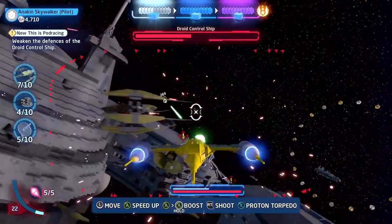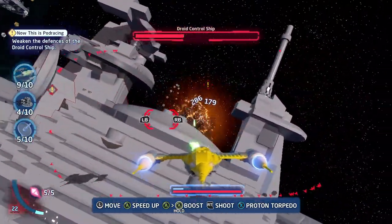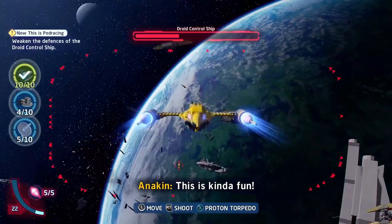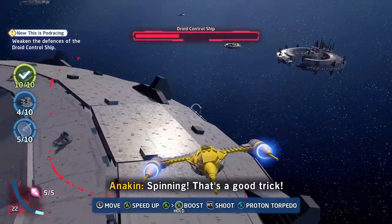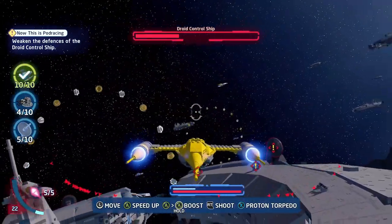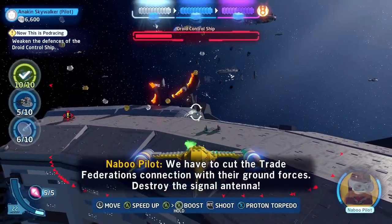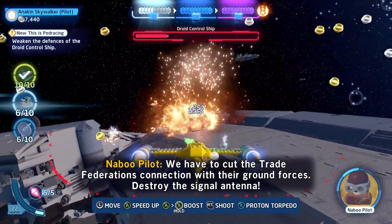We want to take down some vulture droids as well, and do a bit of fancy flying. Can't play as Anakin and not do some fancy flying. We have to cut the Trade Federation's connection with their ground forces — destroy the signal antenna.